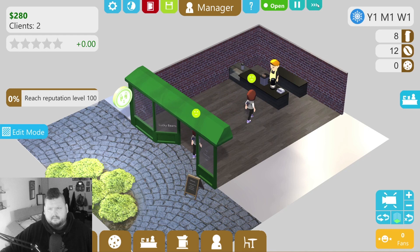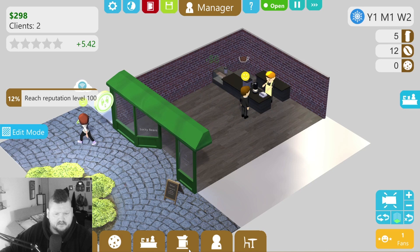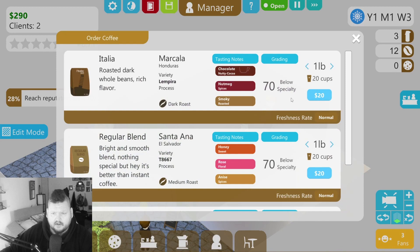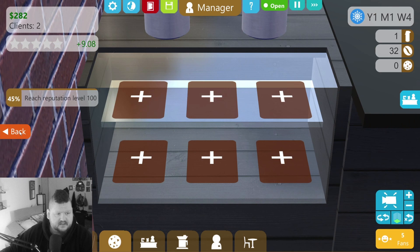We'll go ahead and speed things up here. We may need to buy some more of those. How are we doing? Let's order more coffee. We need to also make more coffee. Do I just click here? Nope, that's for the snacks — I remember that. Oh yeah, here we go.